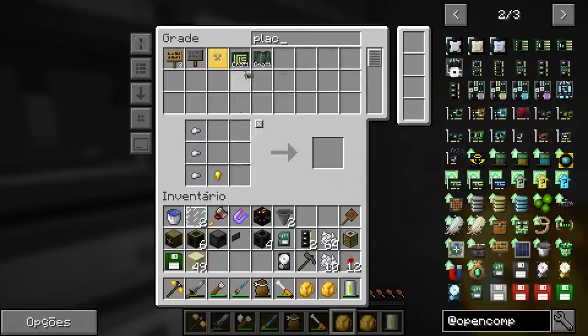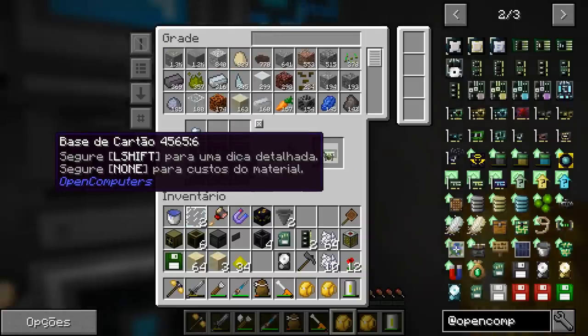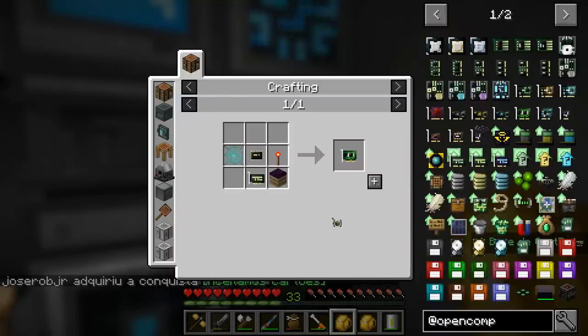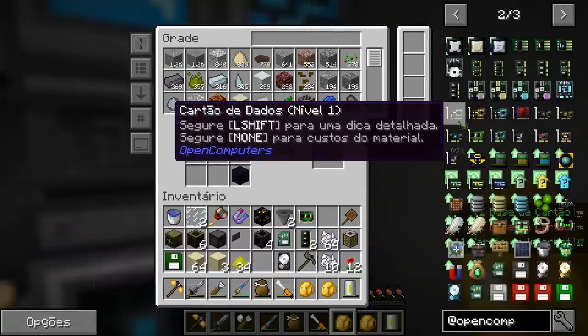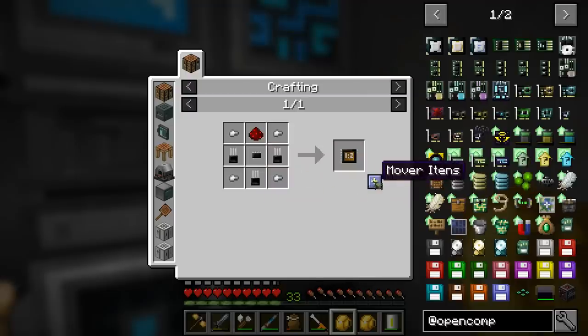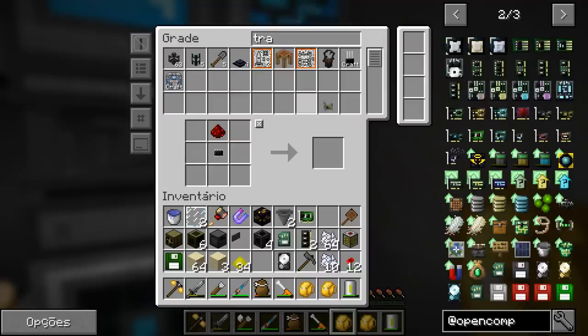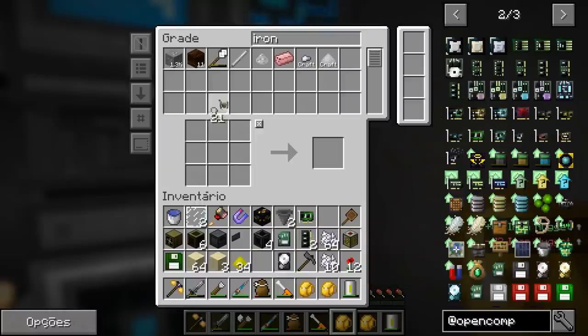Let me make more circuit boards then — I'll make 8 at once since it's just putting them in the furnace. Done, here's our circuit board. I earned an achievement! We can now make the internet card. Another thing we'll need is a GPU. We'll need two GPUs — this one will be a level 1 GPU. For that we'll need the logic unit.